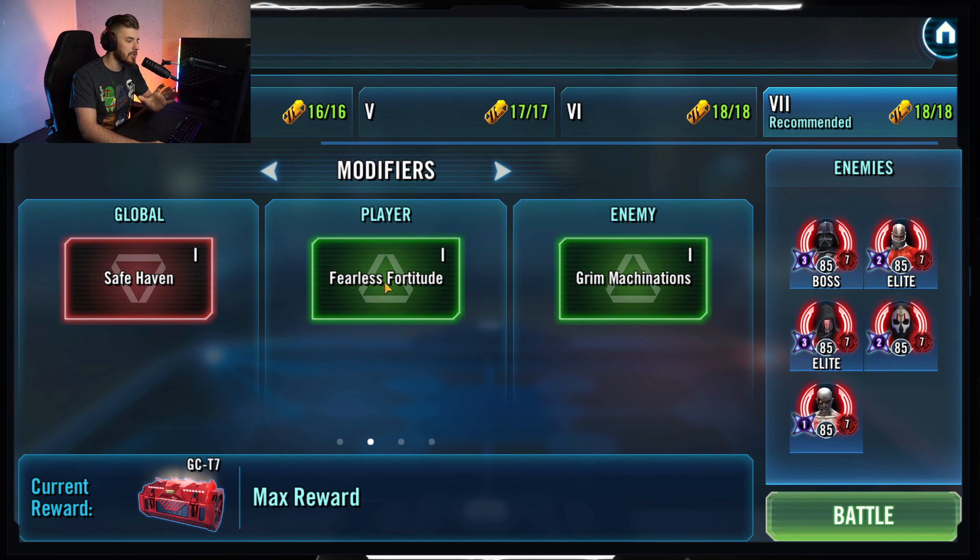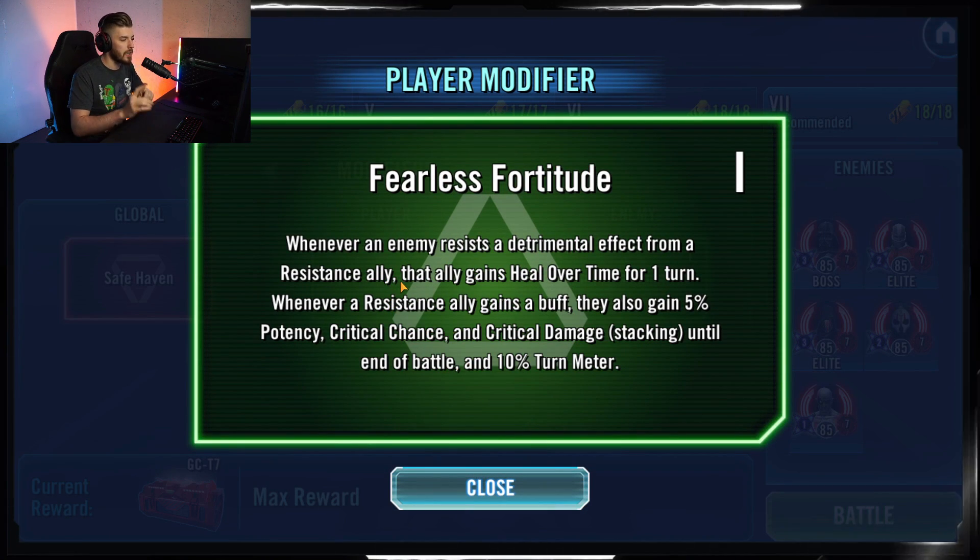The player modifier is 'Fearless Fortitude': whenever an enemy resists a detrimental effect from a Resistance ally, that ally gains a Heal Over Time for one turn. Also, when they gain a buff they additionally gain 5% potency, crit chance, and crit damage until the end of the battle, plus 10% turn meter. This one is huge for us.